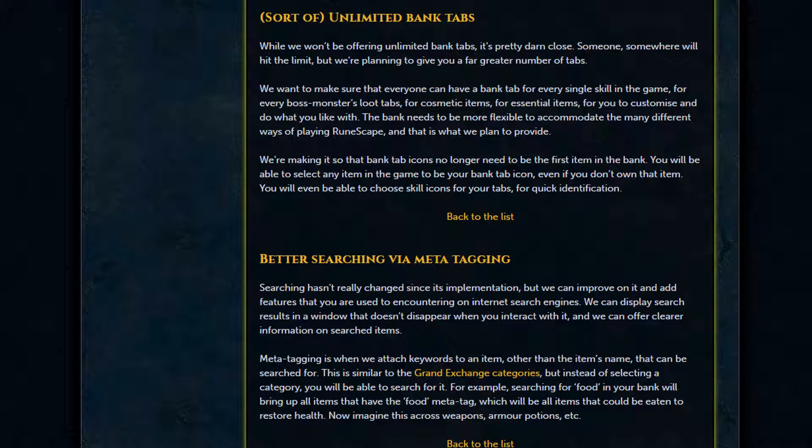Next we're talking about unlimited bank tabs — sort of, with a caveat. It won't be truly infinite, but you'll get a lot more tabs. They want everyone to have a tab for every skill, every boss monster's loot, cosmetic items, essential items, and more. Bank tab icons will no longer need to be the first item in your bank — you can select any item in the game as your icon, even if you don't own it. You'll also be able to choose skill icons for your tabs for quick identification. That sounds badass.